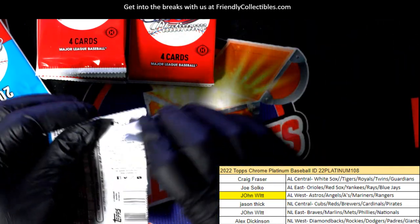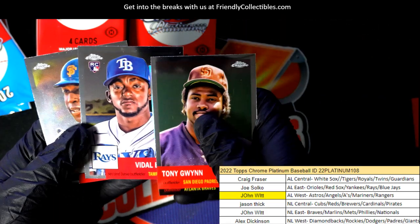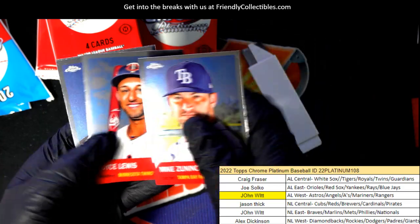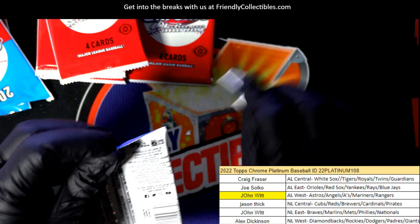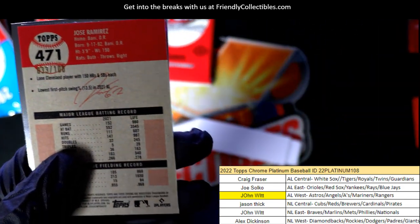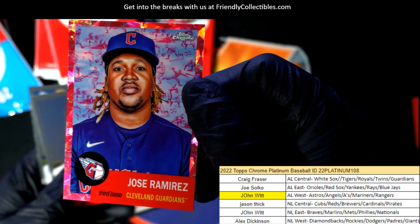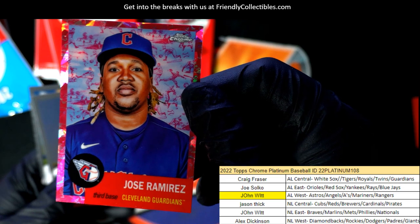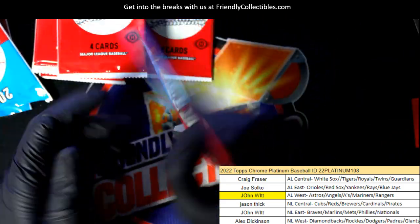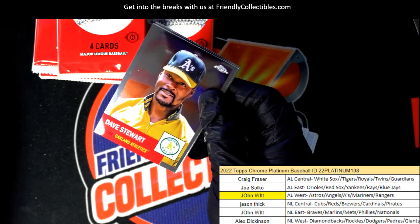Seth Beer rookie. Nice — Andrew Jones refractor. That's number 200, Jose Ramirez. There he is! It's one of the toil parallels. Look at that — alright, there you go. Guardians owner Craig, Mr. Craig, got a toil number 200 of the fighter Jose Ramirez. Yeah, maybe that was the shot before his fight.